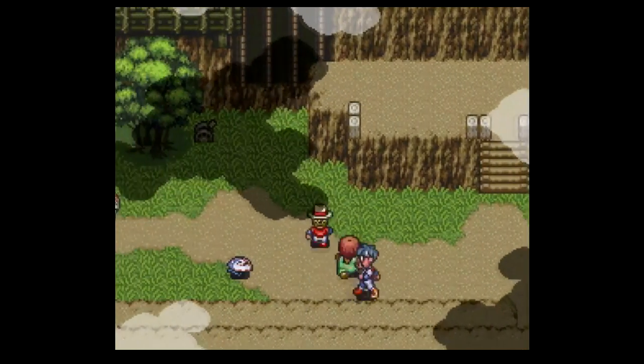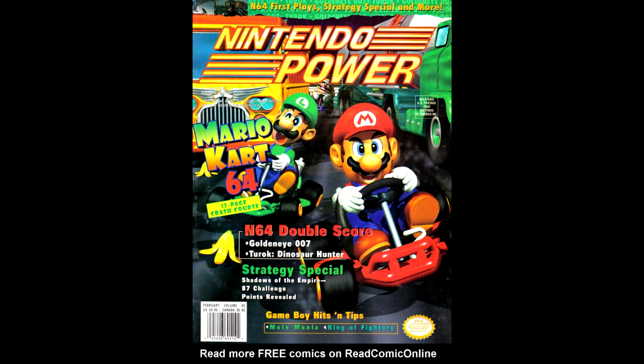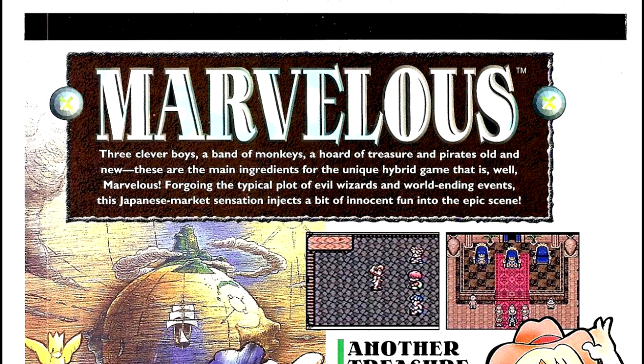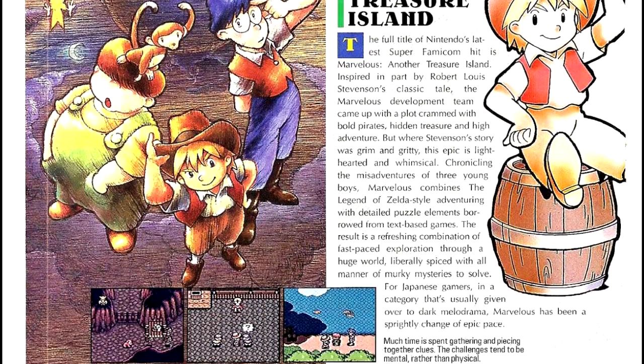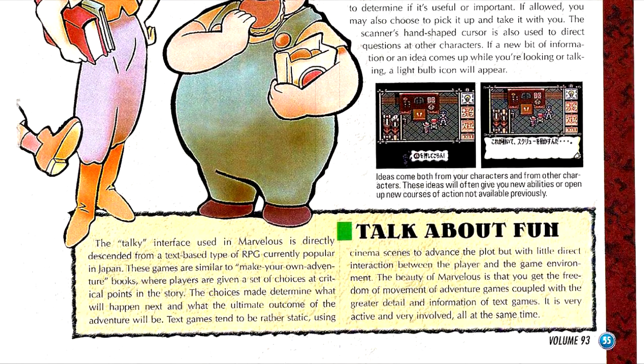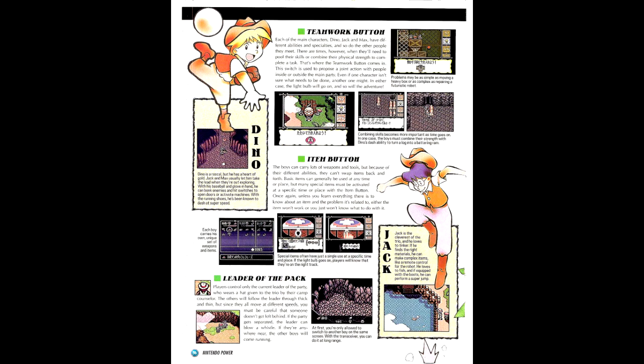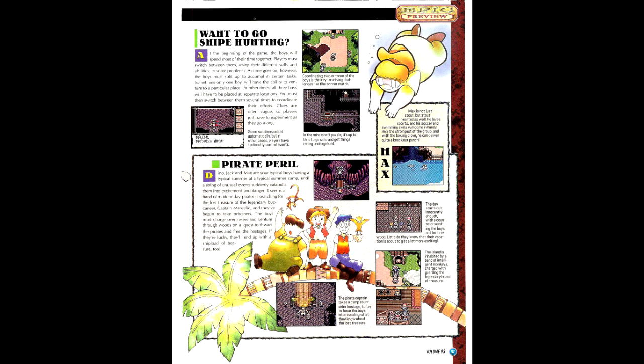It's also worth pointing out that this game got extensive coverage in Nintendo Power in North America in the February 1997 issue, volume 93, with Mario Kart 64 on the cover. So at some point a localization was planned, but eventually canceled. To give you a hint as to why, all you gotta do is look at the rest of that Nintendo Power issue, which has previews of all kinds of N64 games — so it's pretty clear Nintendo simply just wanted to move on rather than localize this game.